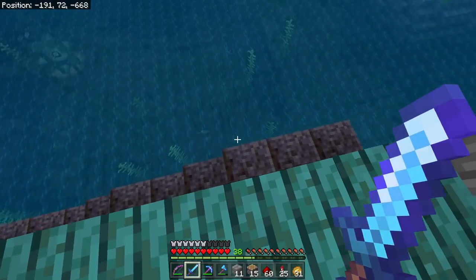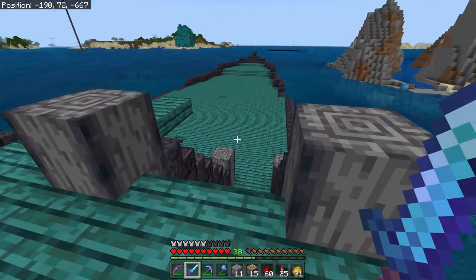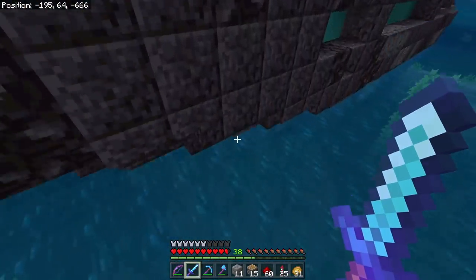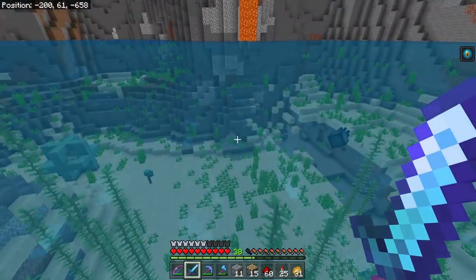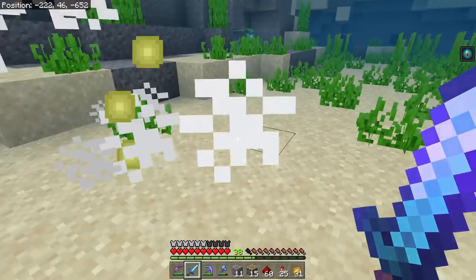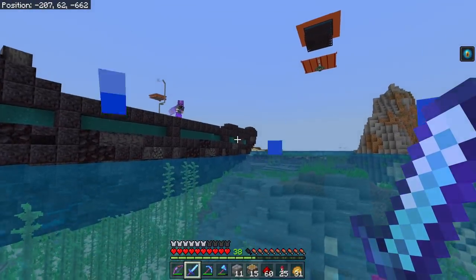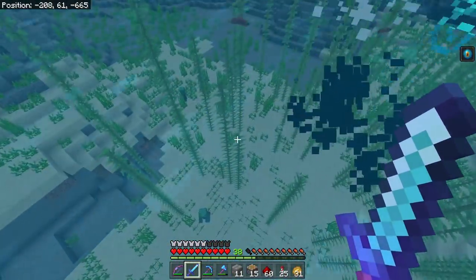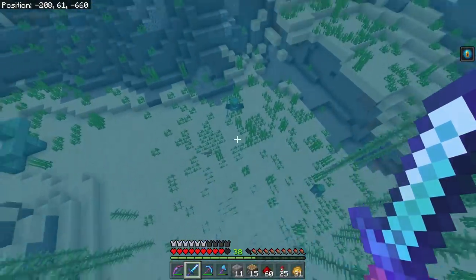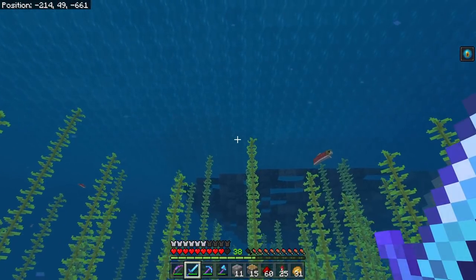Have you seen any undead pirates in the water with tridents? I'm looking for drowned around here. Do you mind if I take care of this problem for you while I try to find a trident? Oh he's got a trident — get over here! He didn't drop it. All right, I'll be down here for a little while.